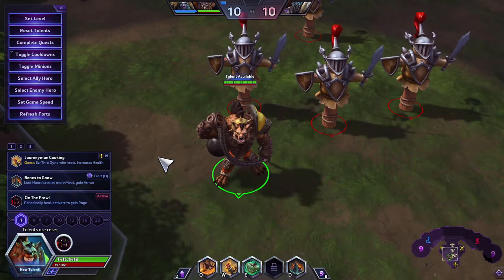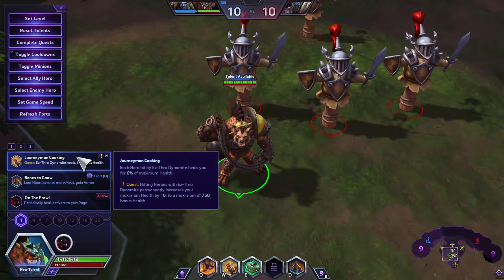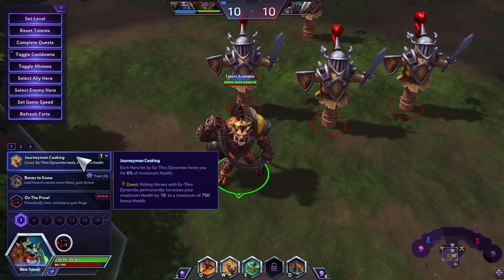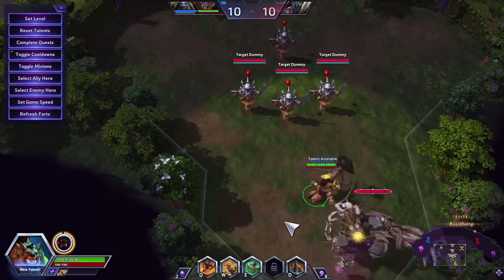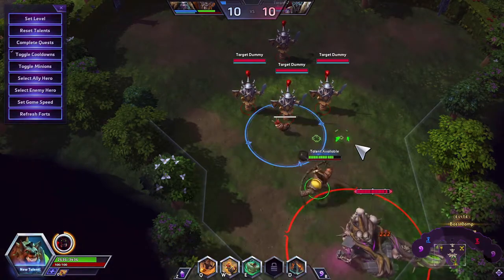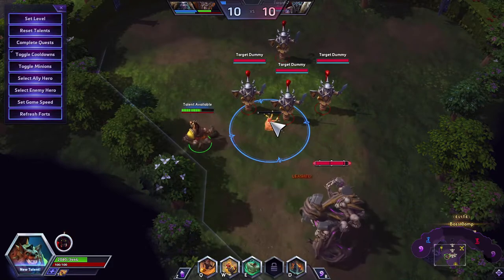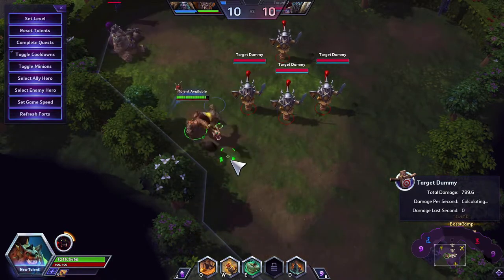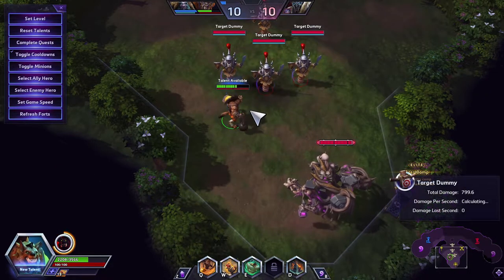Now let's look at the Level 1 talents. First is Journeyman Cooking: each hero hit by Esther Dynamite heals you for 6% of maximum health. It's also a quest talent where hitting heroes with Esther Dynamite permanently increases your maximum health by 10, to a maximum of 750 bonus health. The more heroes you hit in one throw, the more heals you get — hit three in one and you get triple the healing.